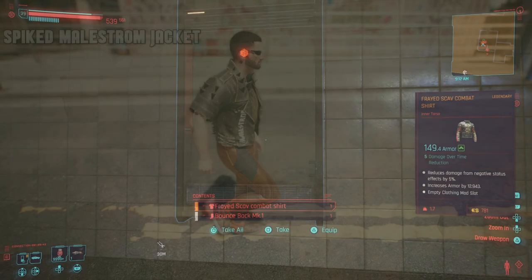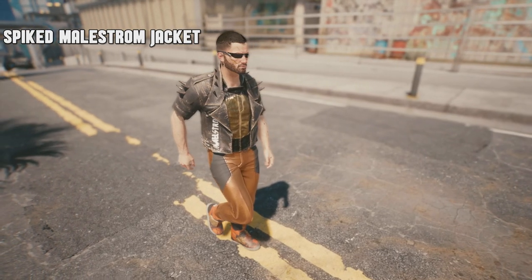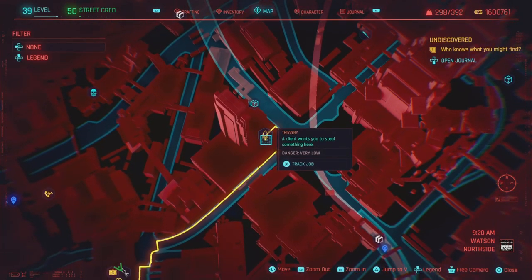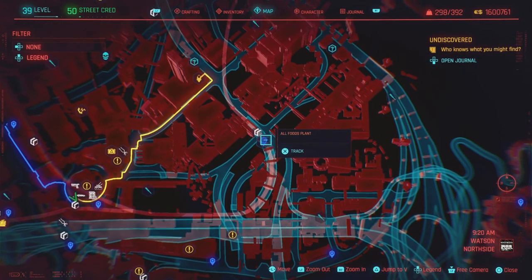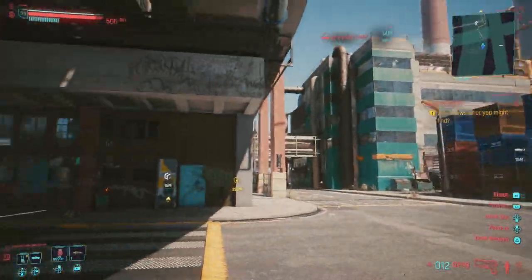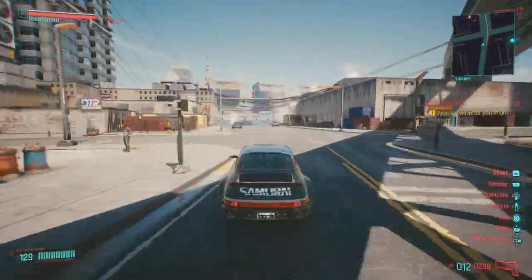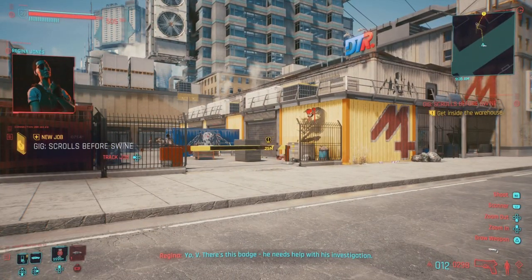Next up we have the Spike Maelstrom Jacket, which looks phenomenal. It's located in Watson North Side — head to the Thievery mission. If you've already completed it, hopefully you haven't picked it up. Fast travel to the All Fools Market, call your car, and make your way to the gig. You'll get a call from Regina giving you the lowdown on the mission.